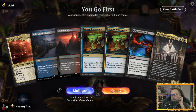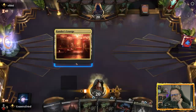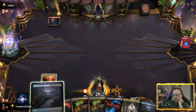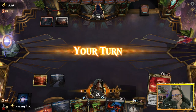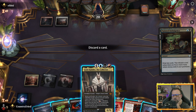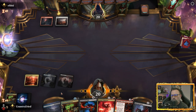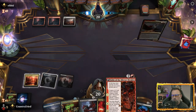We go first. We'll keep. It doesn't matter — we're going tap, tap, tap. We need to find some removal quick because if they're on any type of creature deck we're going to be toast. They're red and white — I don't think they'll hold. They might have black; they might be Mardu, that would suck. Should have waited till their turn — that's my mistake. People, learn from it, don't do what I do, do better.